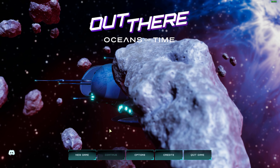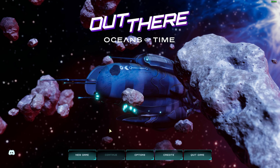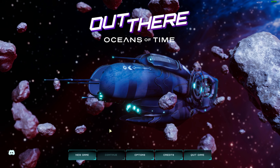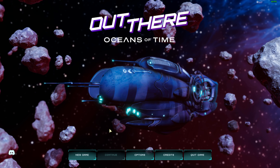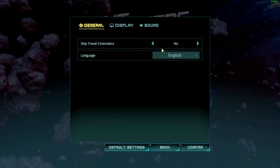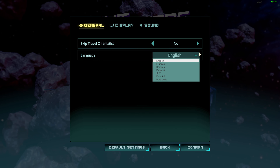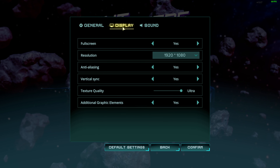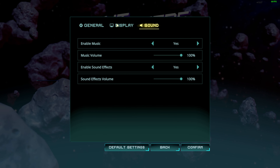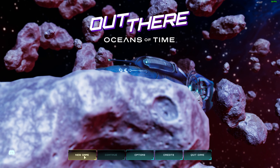Welcome back guys, today we'll be checking out 'Out There: Oceans of Time,' a space exploration game — more like a spaceship survival game. Let's check the options first: general settings, languages supported, display settings with textures on ultra. Alright, let's start a new game.